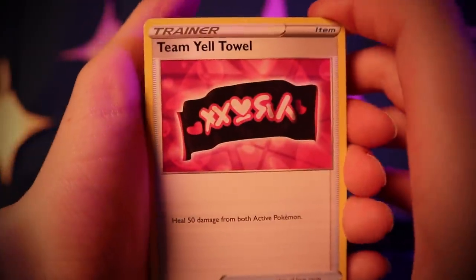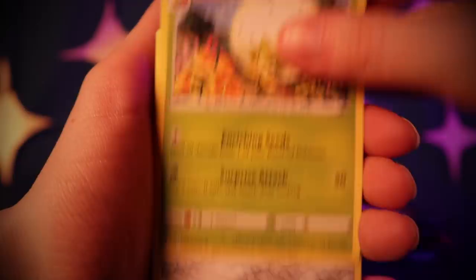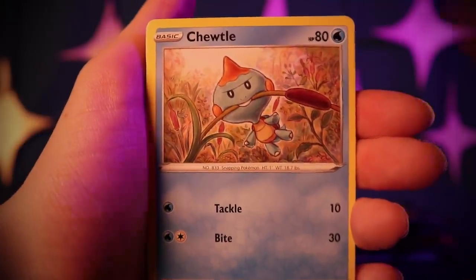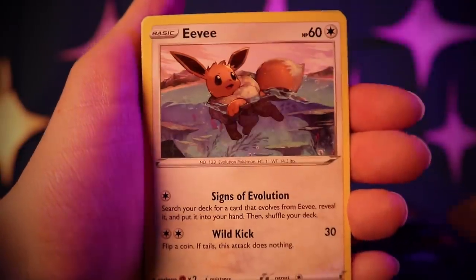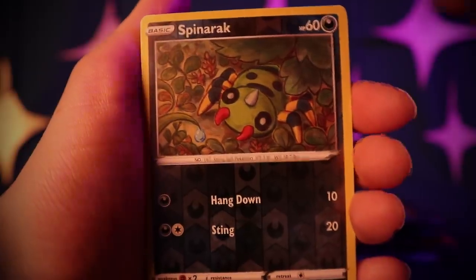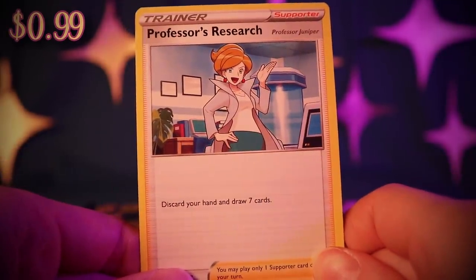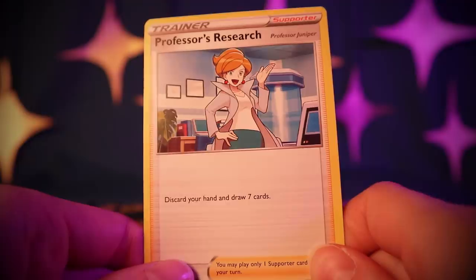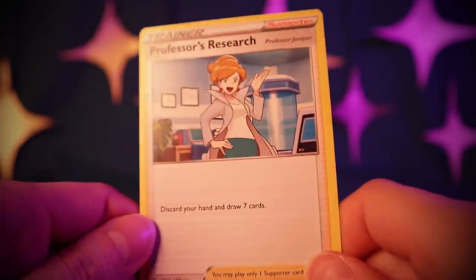Team Yell Towel, Rusted Shield, Eldegoss, Cufant, Turtwig, Yanma, Morpeko, Eevee, Reverse Holo Spinarak, and a rare trainer card: Professor's Research — discard your hand and draw seven cards. Professor Juniper. I like these rare trainer cards; it's too bad it wasn't holo.